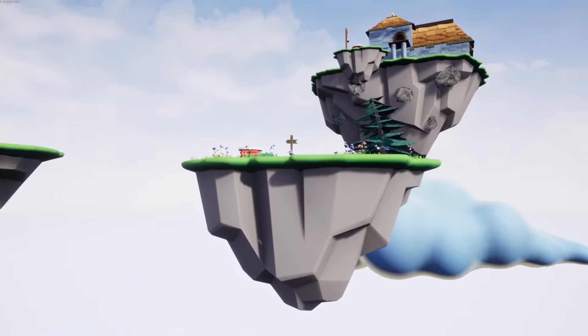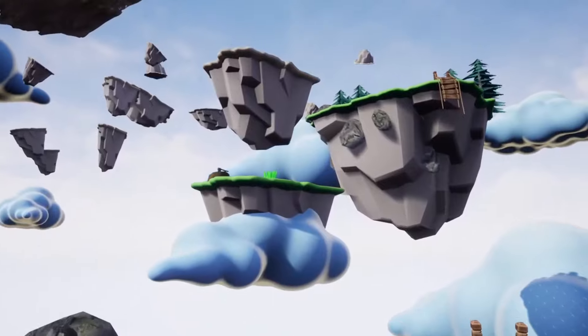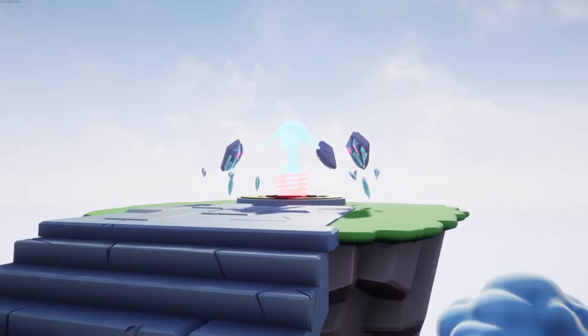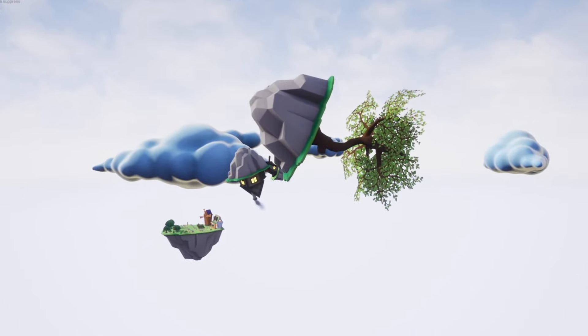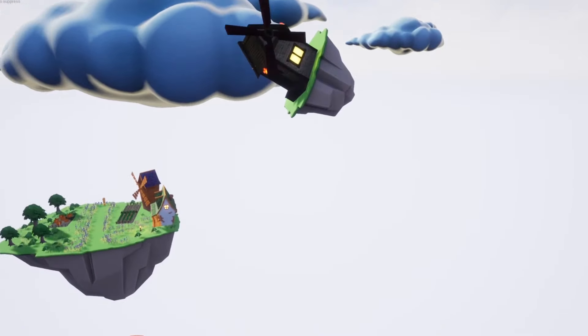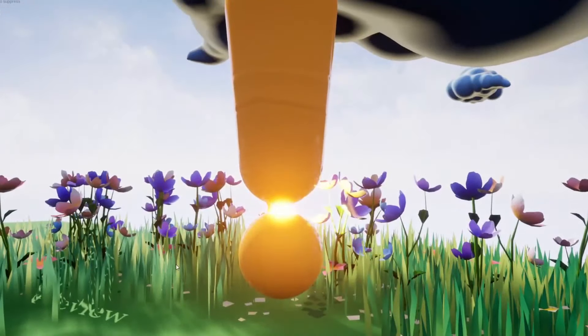It was time to change scenery and start designing the next level. This second level starts with jump pads, then you have to fight your way across rotating islands, and in the end you unlock the grappling hook and get this cool grappling hook section. The level is short but has quite a few special places where I've hidden some gems. Good luck to anyone trying to find them, because even I don't remember where I put most of them.